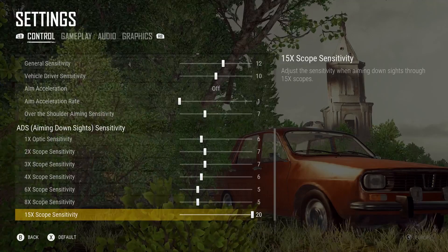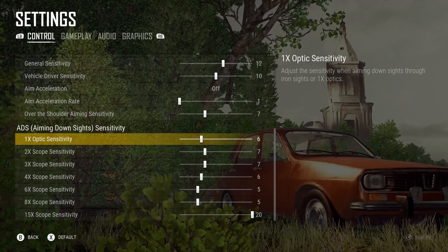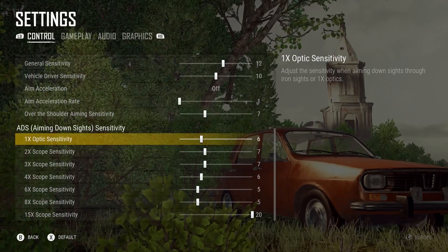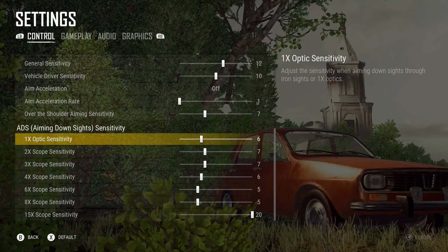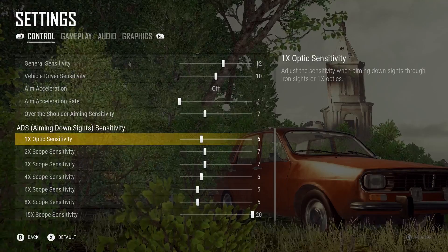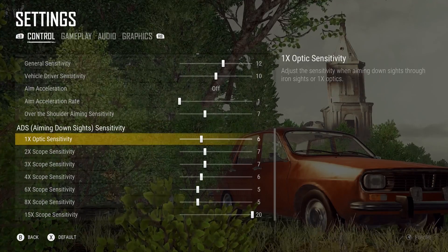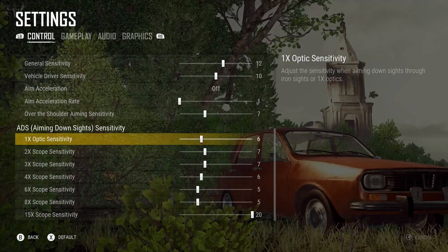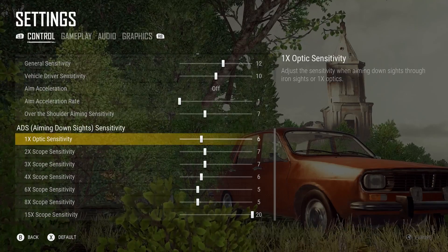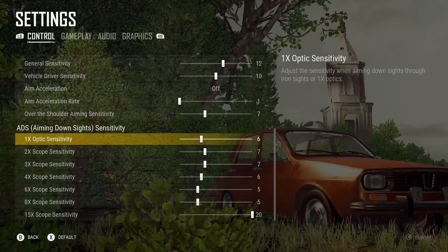The 15x is still on 20. The reasoning behind this is that I felt a lot more comfortable getting my initial aim using general sensitivity accurately and then just making micro adjustments with the scope I was using. If you have a higher sensitivity with the optic, when you try to make those micro adjustments it can really throw your aim off. So if you can make your initial aim very accurate — when you spin to face your target before you hold down the trigger to aim in — when you zoom in you've pretty much got your aim on point, and the very small adjustments with a slightly lower sensitivity are much easier.